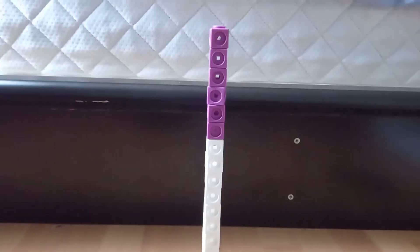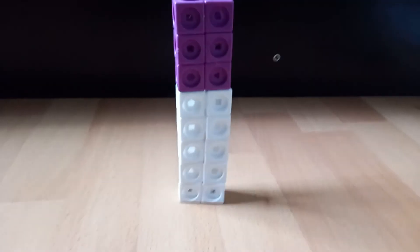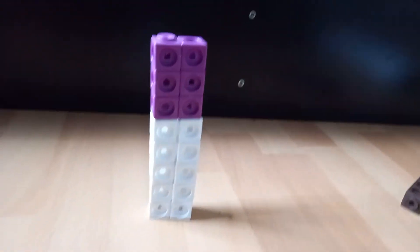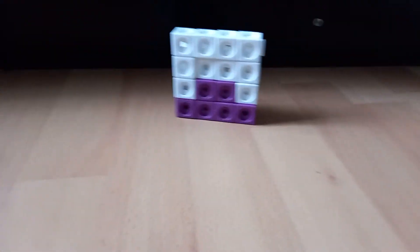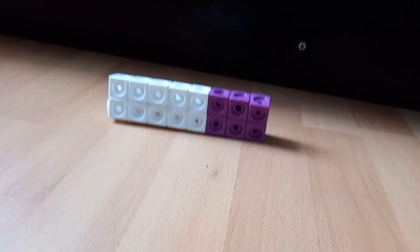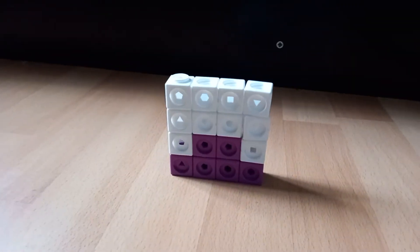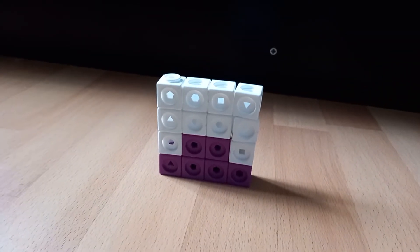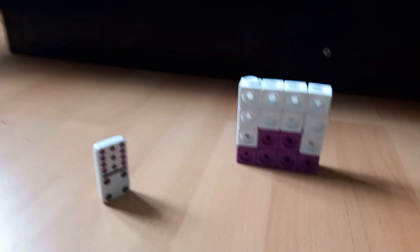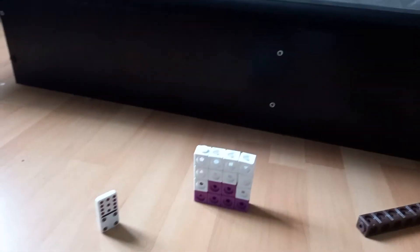Checking rectangles for sixteen. One by sixteen, switch. Two by eight, switch. Four by four — a square! Shut up. Eight by two, switch. Sixteen by one. Sixteen currently has five factors. You get a domino that equals fifteen. And if you want to add one more, you'll get sixteen! Shut up.